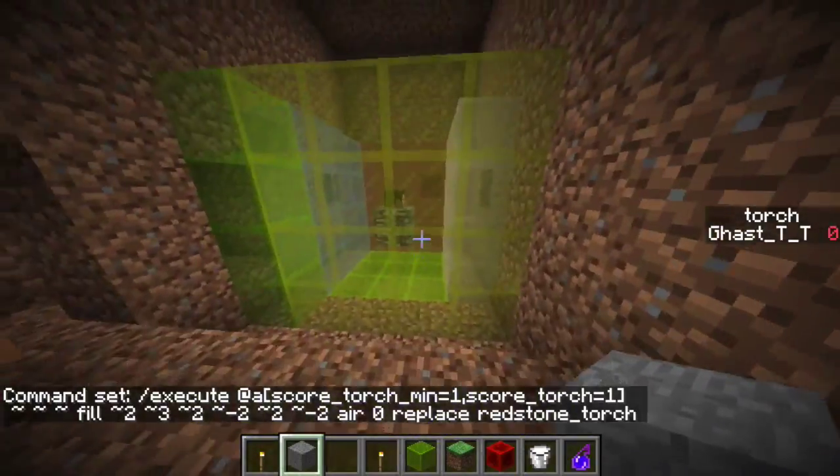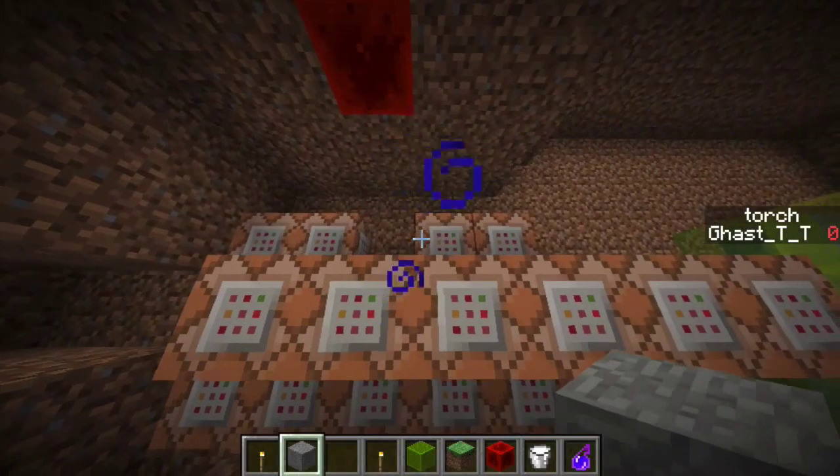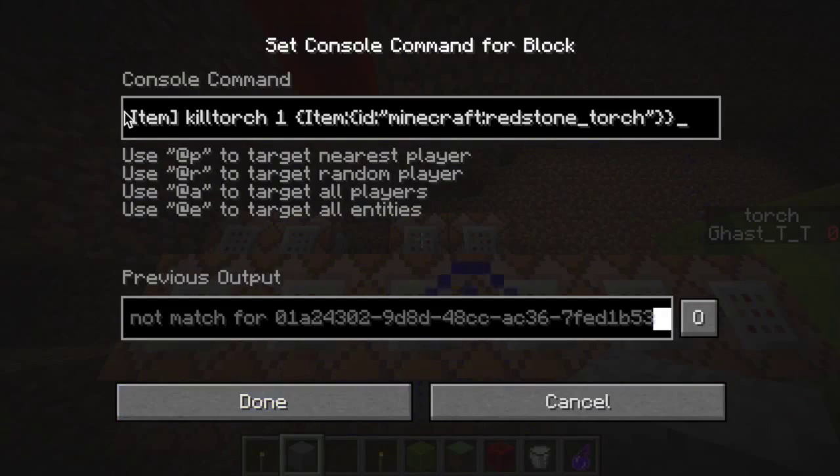These six blocks are all filling various coordinates around me in a pattern, and they remove redstone torches and replace them with air. I'll put all those commands in the description.